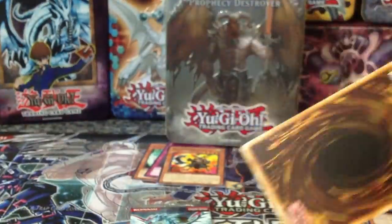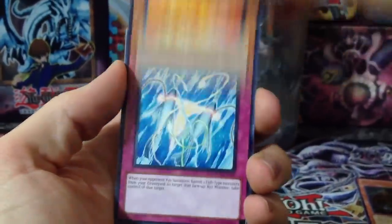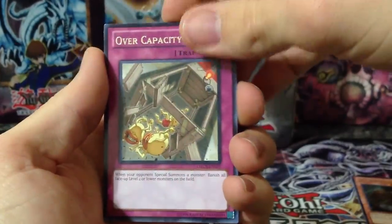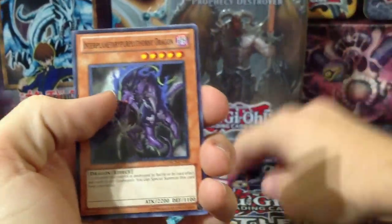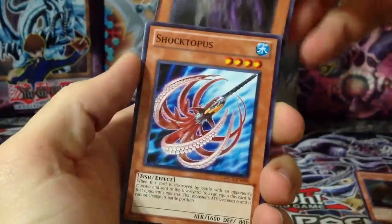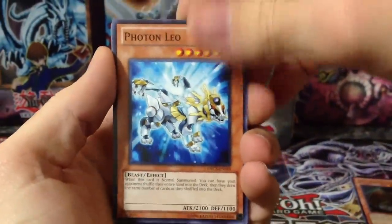Hopefully this isn't a ten of all rares — I know we've all gotten those before and I don't like them. Divine Dragon — can't say that name, sorry — Splash Capture. Sweet Corn! Everyone loves Sweet Corn. Galaxy Wave, Over Capacity. Interplanetary Purpley Thorny Dragon — that's an awesome name. Shocktopus, Upstart Golden Ninja, and another Photon Leo. So we've gotten four rares so far.